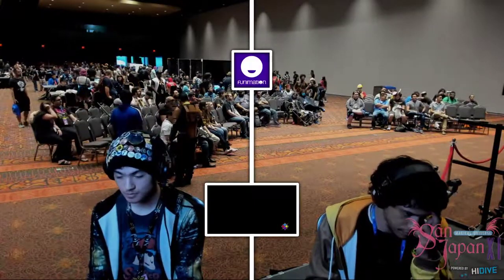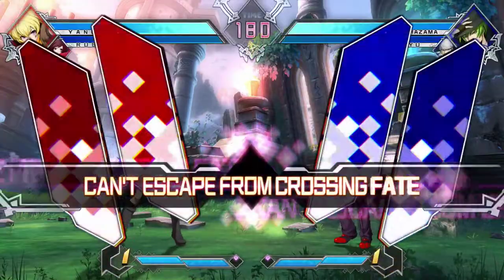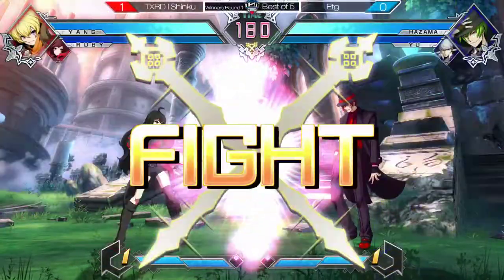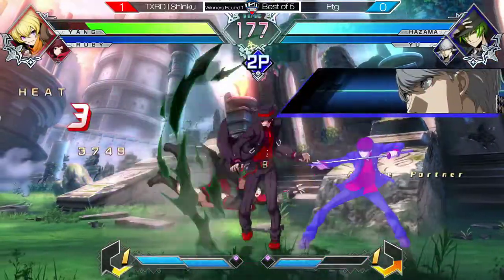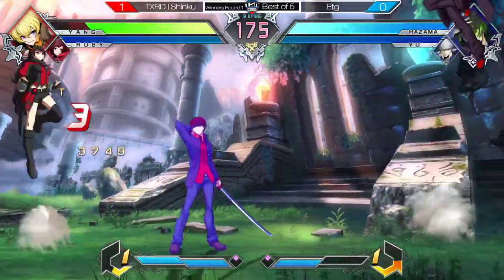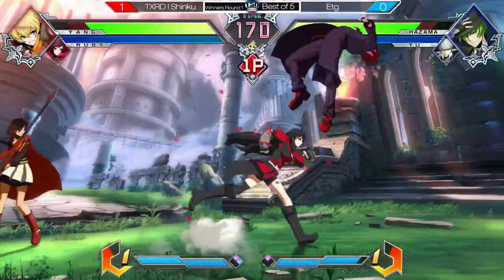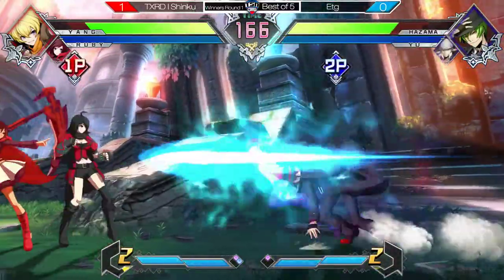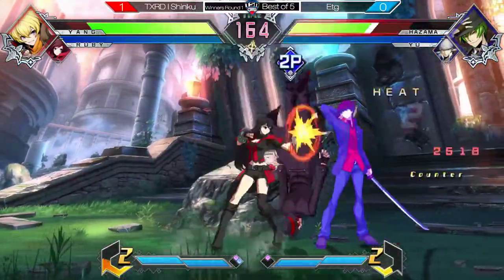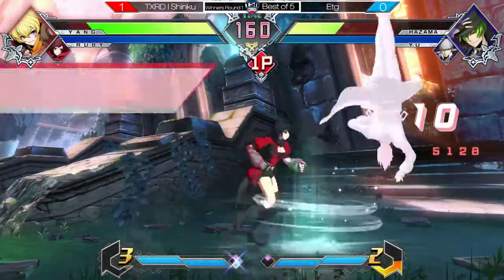Let's see if he can learn from the previous round and bring it into the next game. Very solid play from Shinku so far — DTG needs to change something up if he wants to be able to take this round. I feel like DTG had a pretty good game plan going in, he was just getting caught when he was on the defensive. You can see how adjusted Shinku is to this matchup.